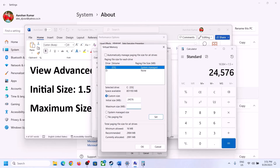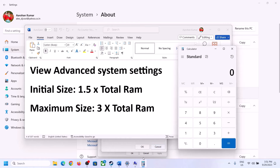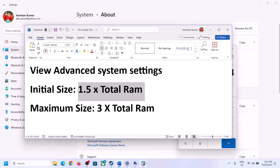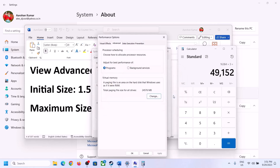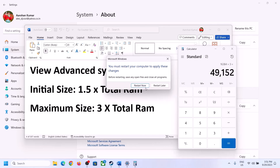For Maximum Size, use 3 times your total RAM in megabytes. With 16 GB RAM (16,384 MB), the Maximum Size is 16,384 × 3 = 49,152 MB. Enter these values, click Set, then click OK > Apply > OK. Restart your computer after this — a restart is required.